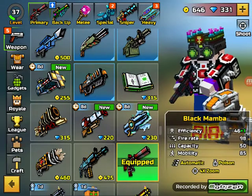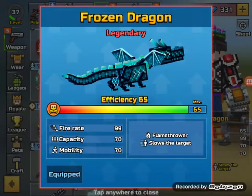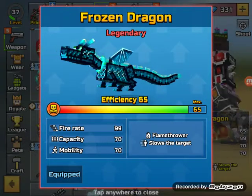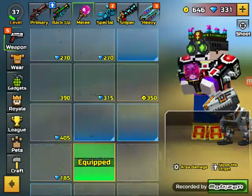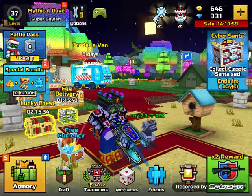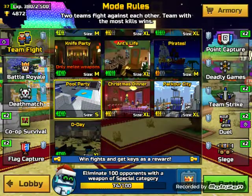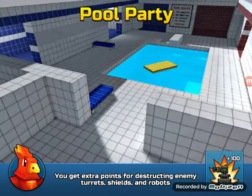I kind of need double jumps, so that's why I switched there. Over in the special, it's probably the first time I've ever talked about this — the Frozen Dragon is a legendary with an efficiency of 65, fiery 99, capacity 70, and mobility 70. It's a flamethrower that also slows the target, similar to the electrosphere. Let's go into battle — I'll go into Pool Party since it's a very close-range map where you can get a lot of kills.